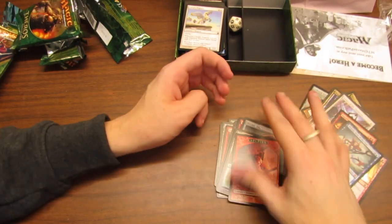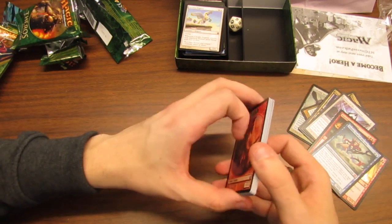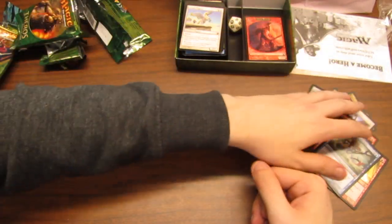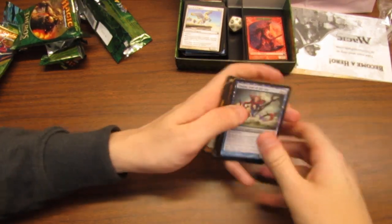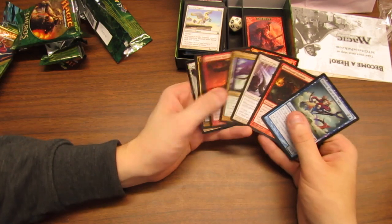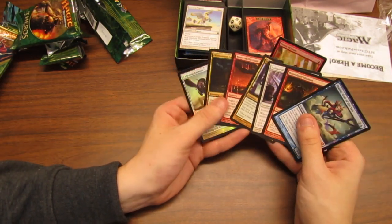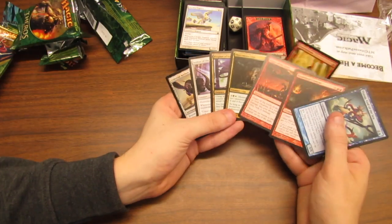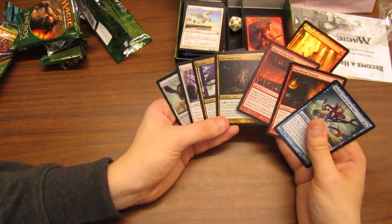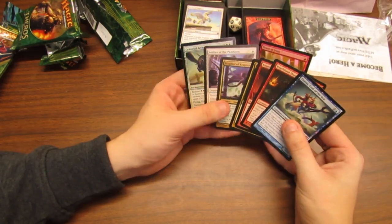Pretty cool packs overall. I think this one was kind of all over the place — it didn't really have anything outstanding in one specific direction. There are a lot of options. Early on with the Fleecemane Lion in the first pack I was like, oh, green-white is the obvious way to go. But then green-white-blue is something I guess. Then in the middle it was like maybe red-white, but then when you get to the end with Thassa and some of the other late blue cards, blue-white also seems like an option.